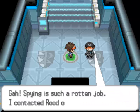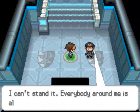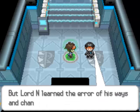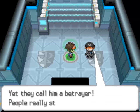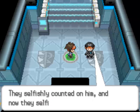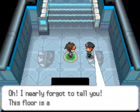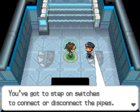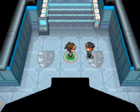He says spying's a rotten job. He was trying to contact Rood, but we're the only ones able to show up and help him. He says everyone is talking down on Lord N - they just don't understand that Lord N bettered his own ways to change towards a better path. They're all calling him a betrayer, so everyone in Team Plasma hates N now. Kind of ironic that everyone's following in the footsteps of Ghetsis. He will give you some tips on the pipe maze, which is coming up. It's actually not that tough though, so we'll cover that when we get there.